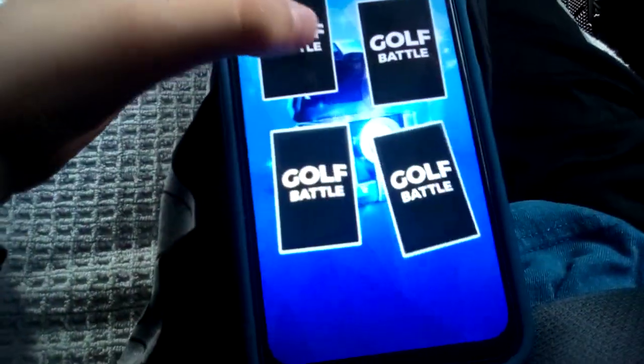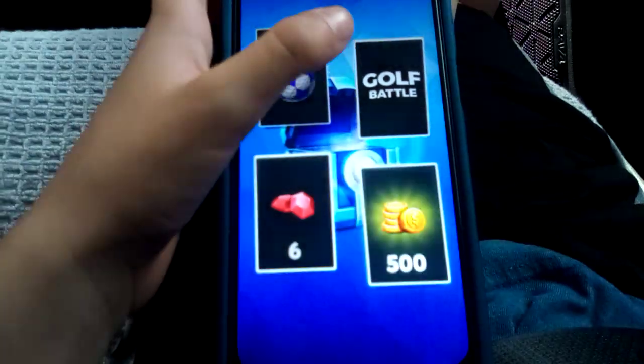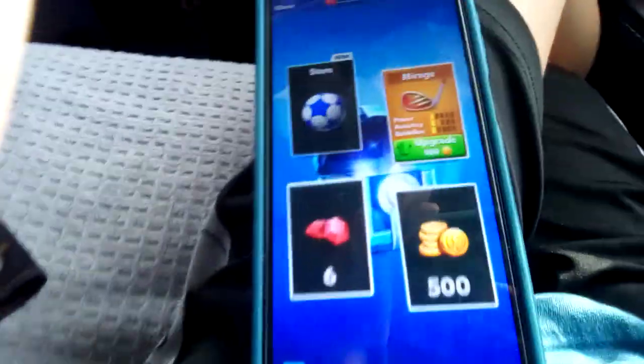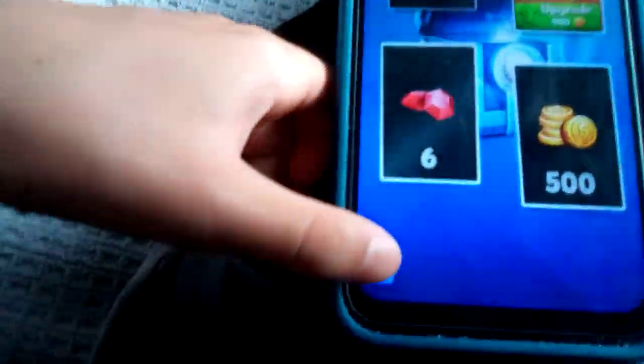These are advanced chests. Let's get started with the advanced chests and see what we're going to get. Six gems, 500 coins — nice. And Mirage for power. I already have a Triantra on, that's way better. We don't need that. Focus on one club, guys.